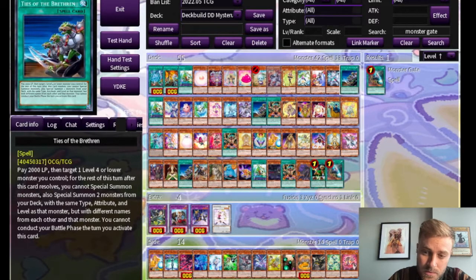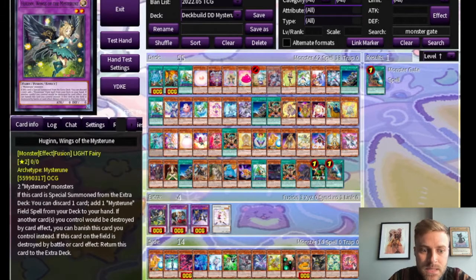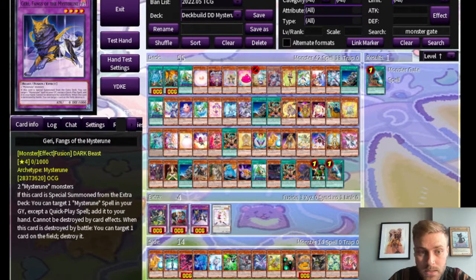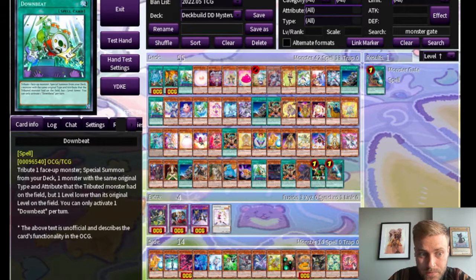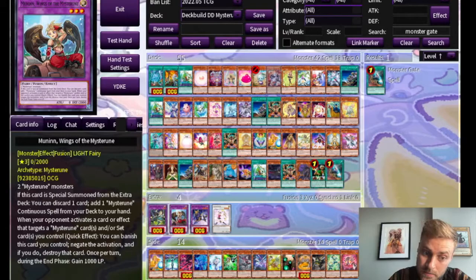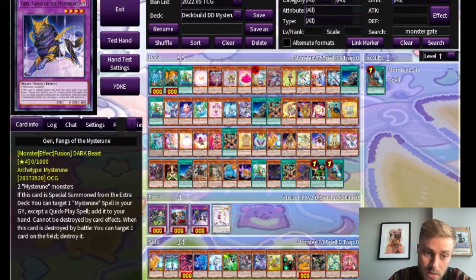You can't use your battle phase the turn you use this card, but in Mysteroon you're not going to be doing that anyway. So this means we have access to level two light fairies, level three light fairies, and level four dark beasts. Downbeat is similar in that you tribute one face-up monster and then special summon from your deck one monster with the same original type and attribute as that tributed monster, but one level lower. So that means we'll have access to level one light fairies, level two light fairies, and level three dark beasts.